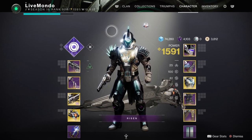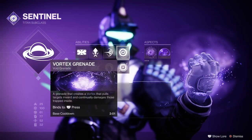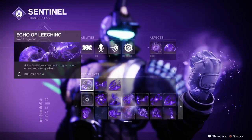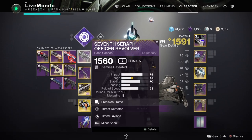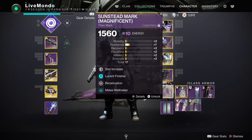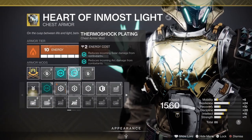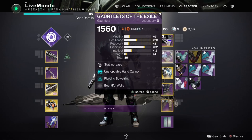Hi guys, welcome to the video. This is my solo run of this week's featured Grandmaster, and I'm doing it on the Titan using Void 3.0 Sentinel class. You can see all the aspects and fragments I'm using. The build is very important here. I'm using the Seventh Seraph instead of the Time-Lost Fatebringer, Tyranny of Heaven bow, and Gjallarhorn obviously solar. Lucent Finisher on my class item, rocket launcher scavenger. I'm using Heart of Innermost Light, and that is what's going to make the difference. This run is 12 minutes faster than the Warlock run, which I still find completely ludicrous.